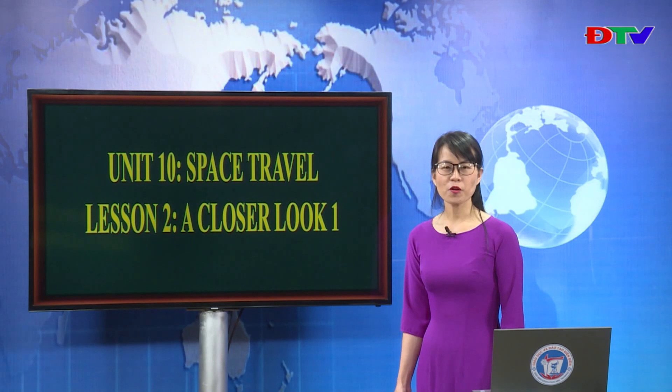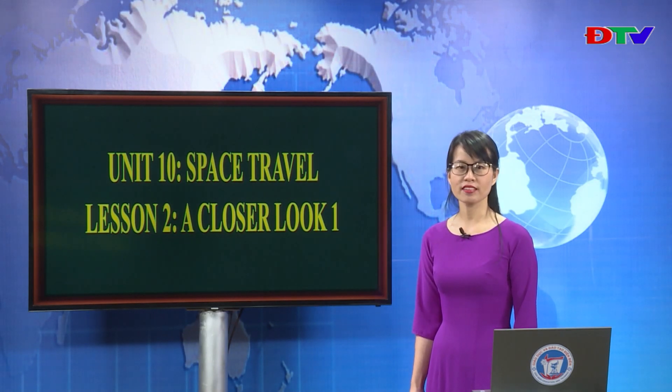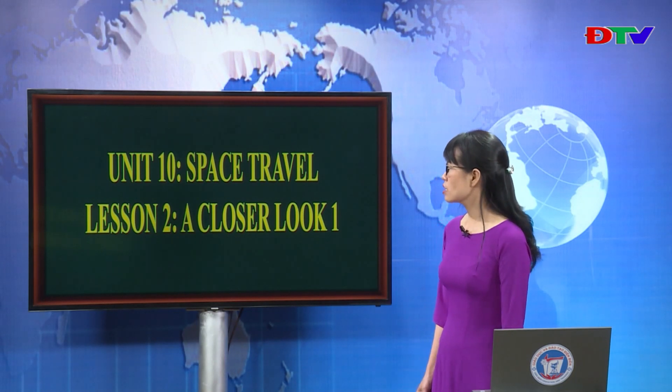So, we have just learned about the 9 planets in the solar system. Now to learn more about our universe, let's begin today's lesson: Unit 10, Space Travel, Lesson 2, A Closer Look 1.